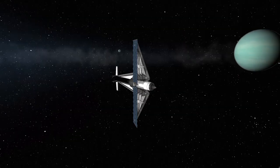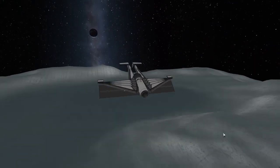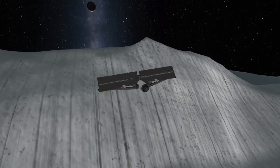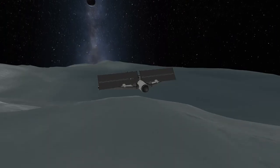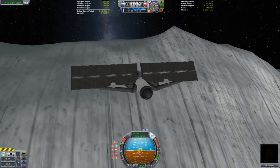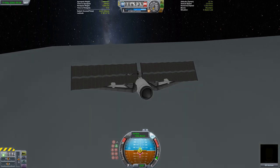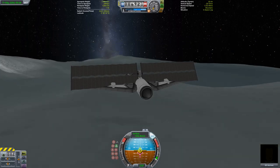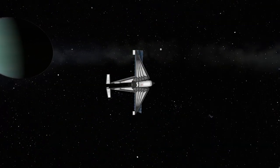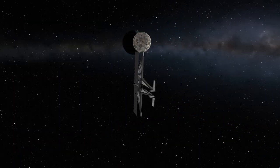Our first gravity slingshot after ejecting from Tylo is going to be off of Val, and none of our approaches so far have been thrilling enough so Bill decided to make this one the closest one yet. The periapsis of our gravity assist put us right above the tallest mountain on Val, resulting in a final assist at a nice safe altitude of about one meter. From here an assist off of Laythe and then an additional assist off of Tylo will eject me from the Jool system and put me back on course to Kerbin.